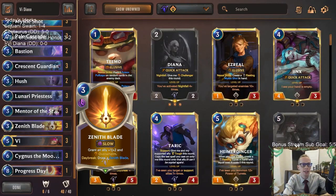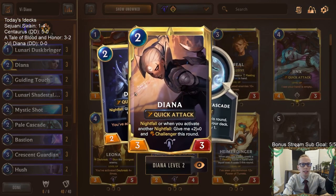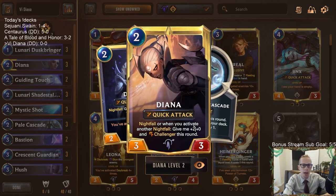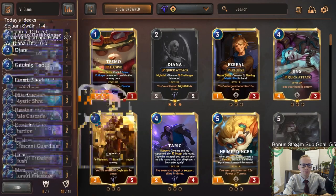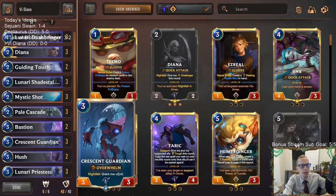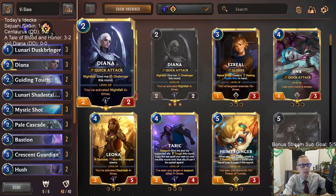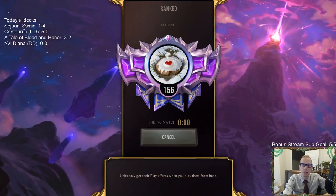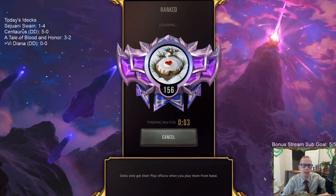We also have Zenith Blade — that goes along with that. Zenith Blade and Cygnus also work really well with Diana. If we can cast a bunch of nightfall cards and get a leveled-up Diana, she can start growing in power each nightfall card we play. So maybe we play two or three and make her seven or nine attack before our Cygnus, which can be a ton of damage. We're also playing Lunari Dustbringer to help out the nightfall cards. This is pretty similar to the gem assembler deck we played yesterday with Assembly Bot and Vi, but this one uses Diana and more nightfall cards instead of puff caps.